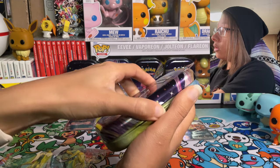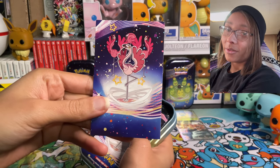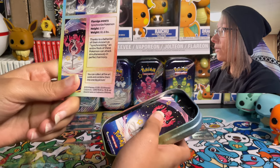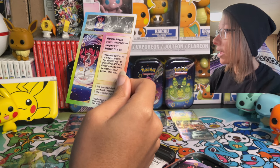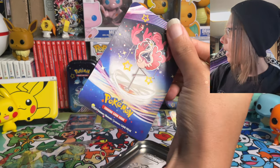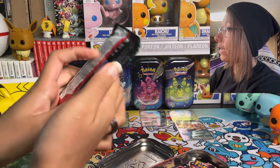Here's the shiny Flamingo card — which honestly just looks like the regular color of a Flamingo. The back of the card says: thanks to the behavior known as synchronizing, an entire flock of these Pokemon can attack simultaneously in perfect harmony. And there is the sticker sheet, plus two more packs of Paldean Fates.